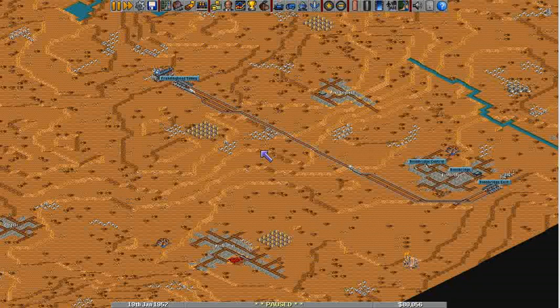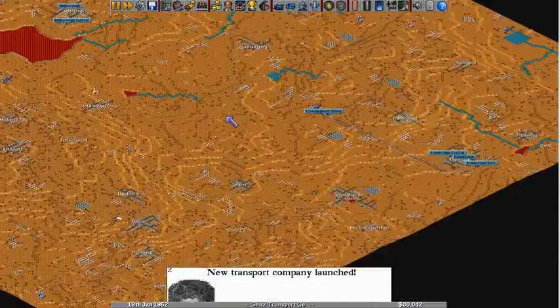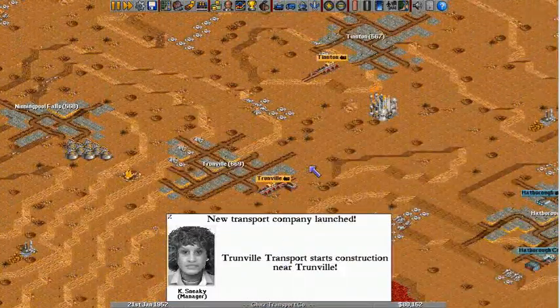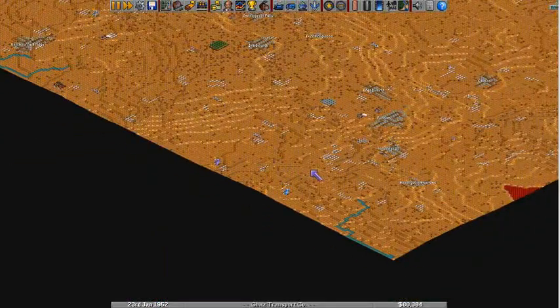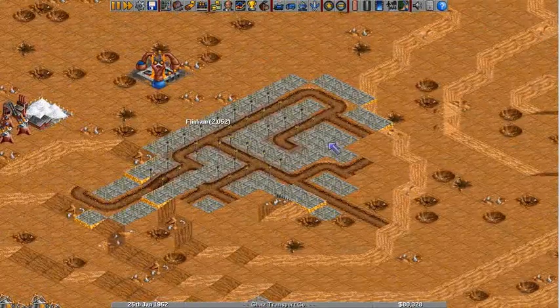We now return to Let's Play Open Transport Tycoon. I've added an AI, so let's get started. And there it is — they are working fast. We'll come down to Flynnham.